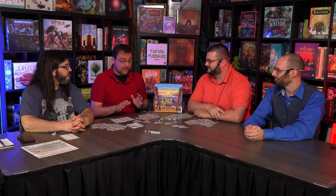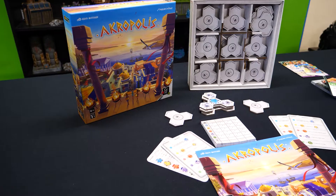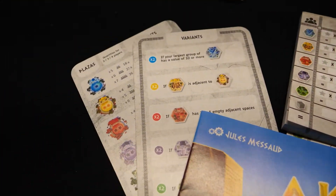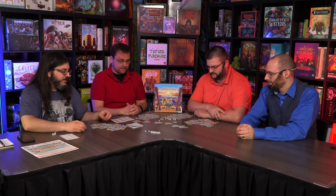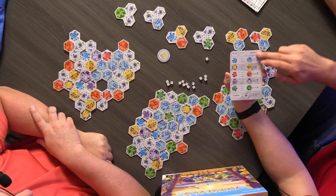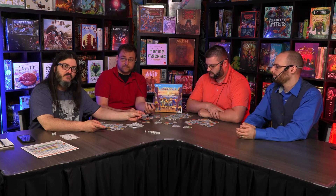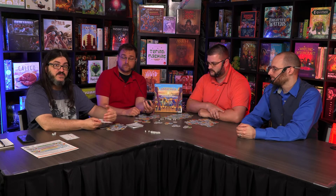Now we're going to talk about components. The tiles are super thick — they're not going to warp at all. The player aids are super helpful, big, and easy to read. They have a breakdown with all the meta information: how many players, how many of each tile in the stacks, and the stars per tile. All the tiles have the player count right on the back, so they're super easy to sort. It does have variants on the back side of the card.